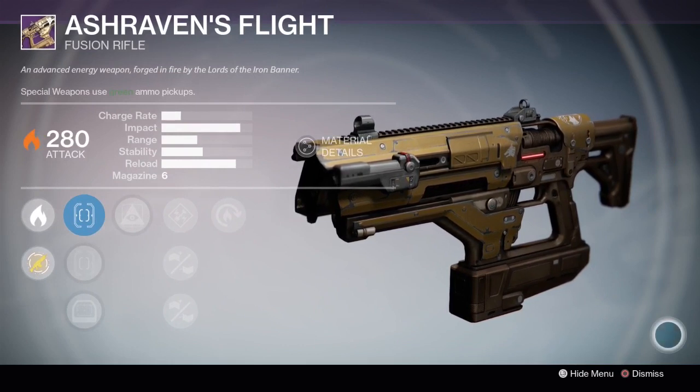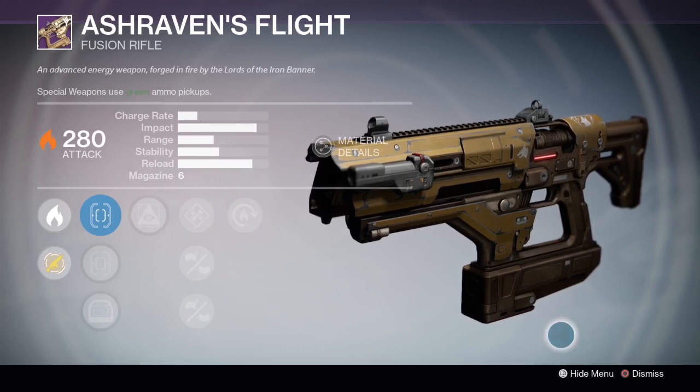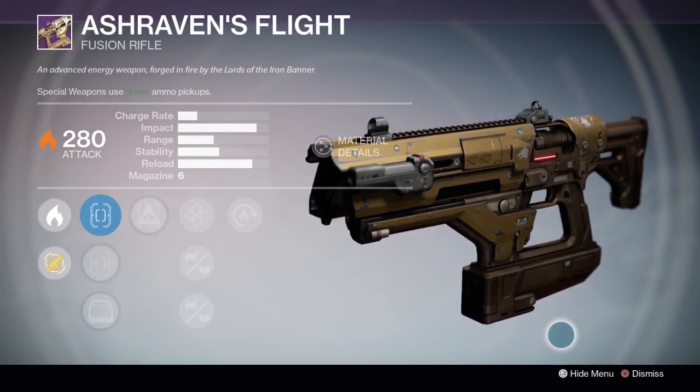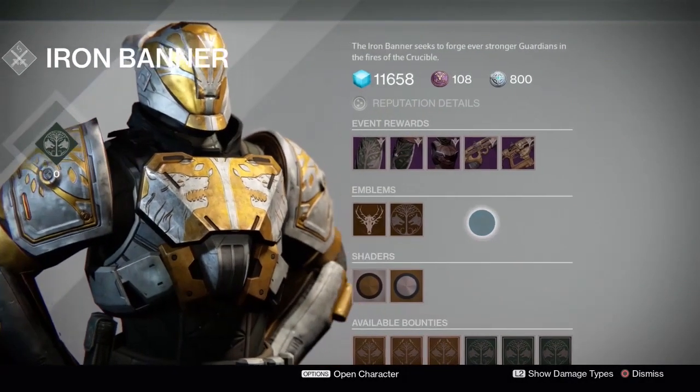This weapon isn't actually too bad either. It's got some pretty decent perks and some pretty decent stats as well. Unfortunately, Fusion Rifles in the Crucible right now are kind of useless, so I don't know if I'm going to be purchasing the Fusion Rifle, but I'm definitely going to be grinding for that Scout Rifle. It's got a really good roll on it.